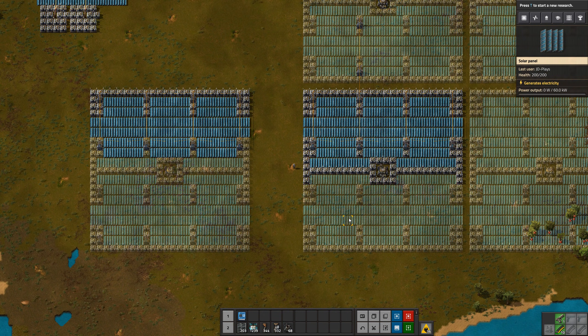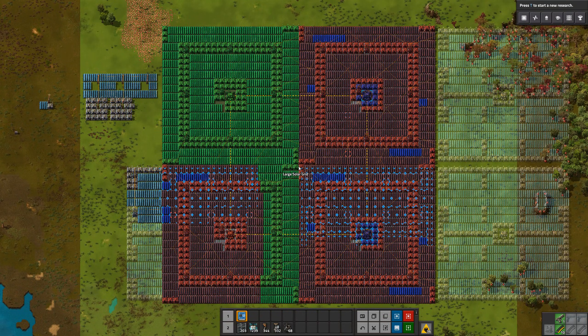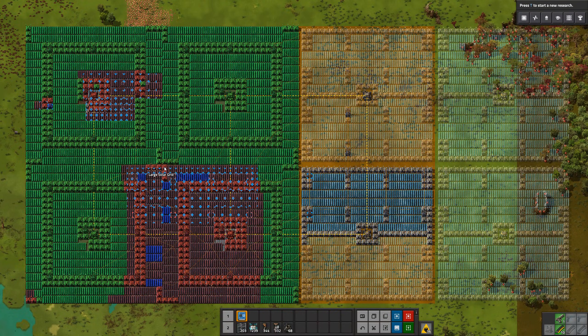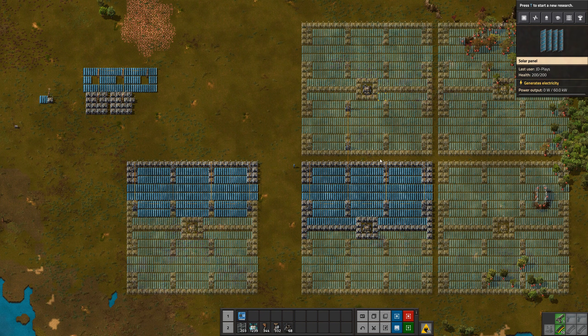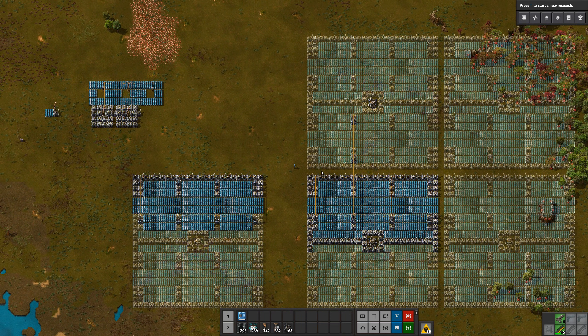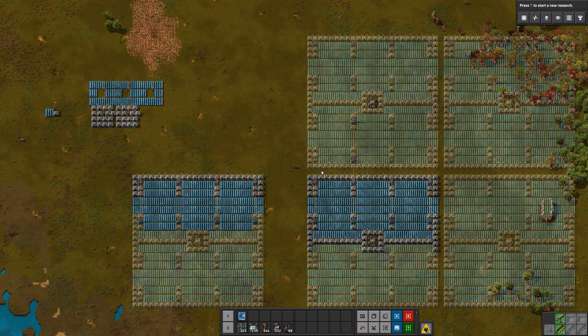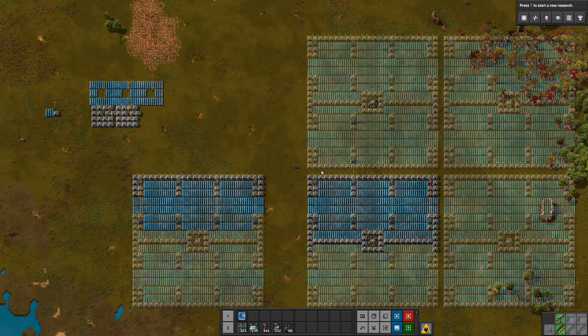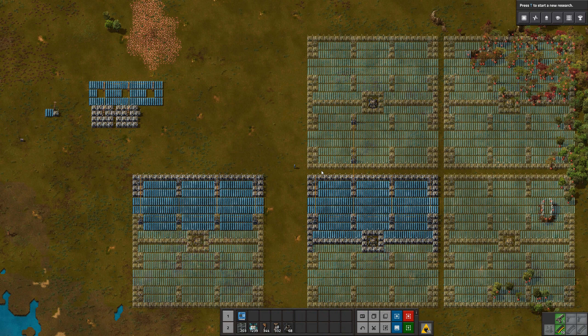I also have a bigger and better version which is designed to fit right to the edges — a bigger, more dense blueprint. At the end of the day these all stick to the same rough 0.84 ratio. I think all of them have slightly too many accumulators — maybe one or two too many — but that's perfectly fine because it doesn't hurt to have too much battery backup. Not enough battery backup is a very bad idea.